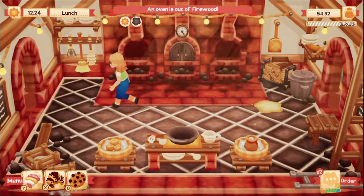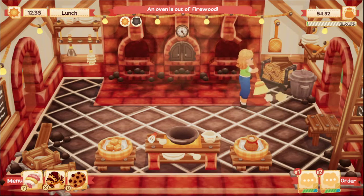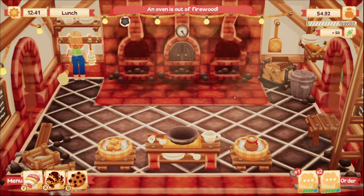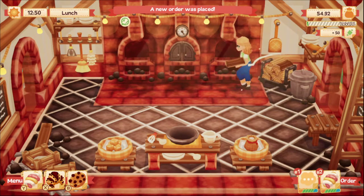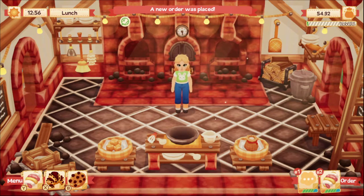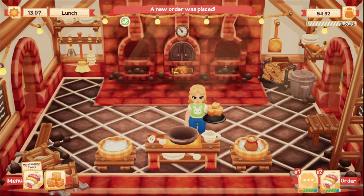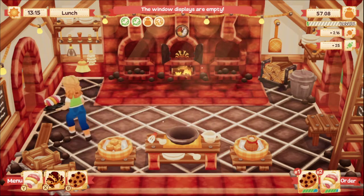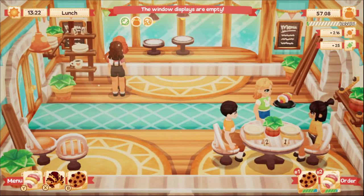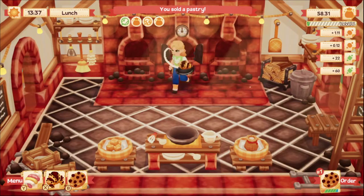We got an order coming up. My fire is out! I've got two orders coming up and my fire is out. Okay, we can do that one because that one's fast and easy. We need a chocolate chip cookie.